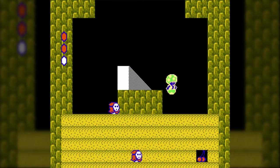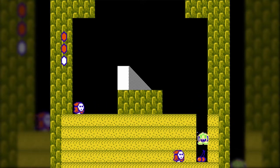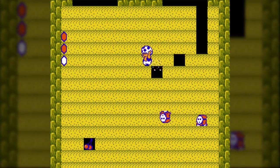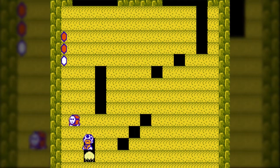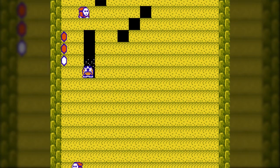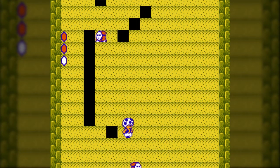There's also a lot of quicksand in this game, which does what you'd expect. If you sink down too far into it, you die. Although I don't think you have to sink to the bottom of the screen — I think you just have to barely go below maybe two blocks where your face stops being visible. It's weird.